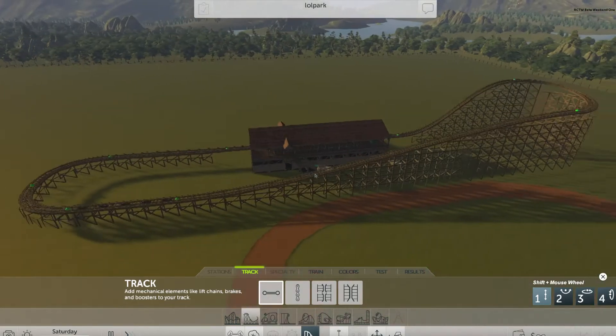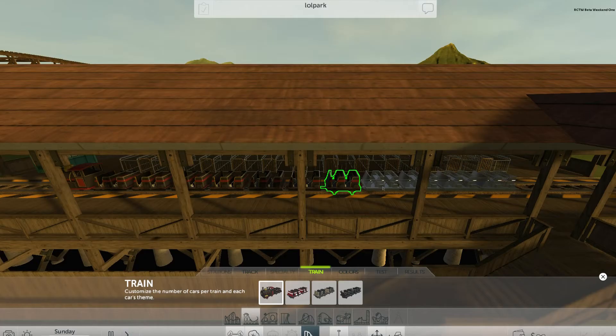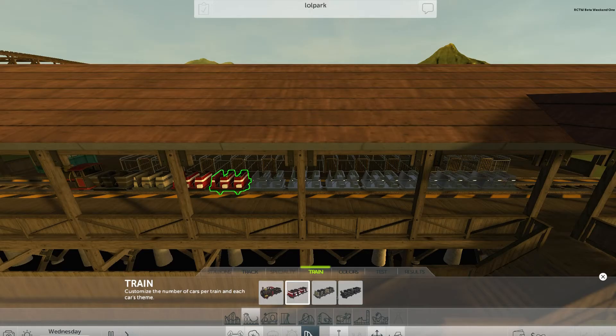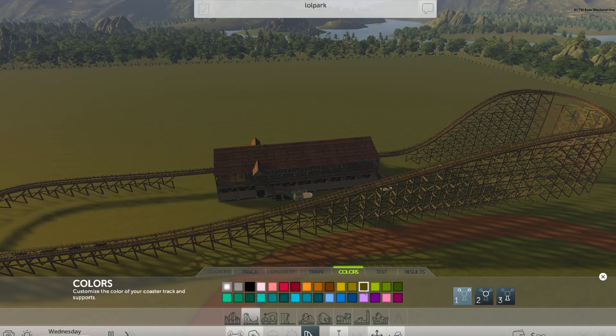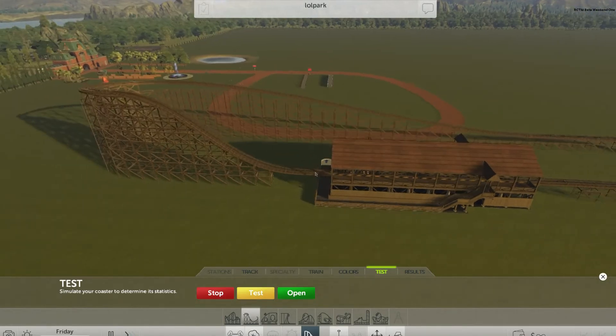So there's our very simple coaster. Then we click the train and select how many cars we want — right now we have about eleven. To remove cars, click one and hit Delete on your keyboard. Now we've got four cars, and we can have different car styles along the way and change the colors. To make this thing work, we hit Test and the train is running.